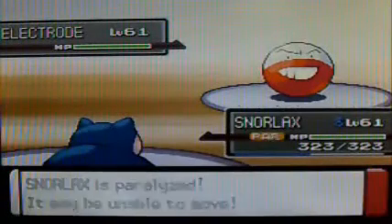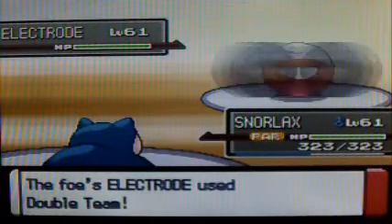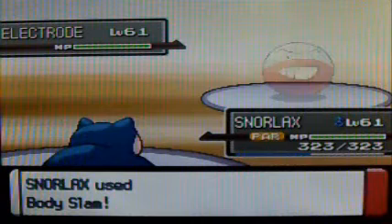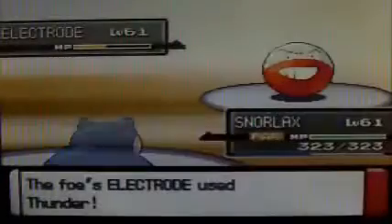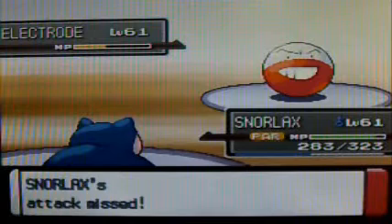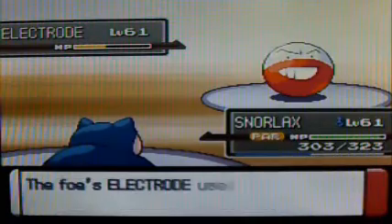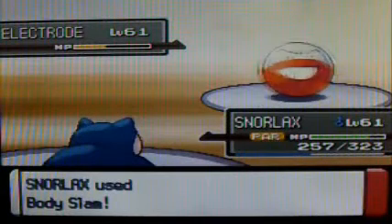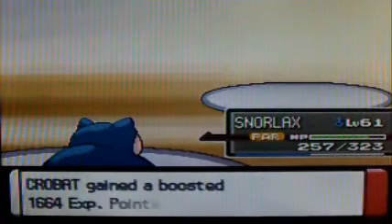Now I'm slower than slow — almost the slowest on Earth. I'm even slower than Shuckle, which is like the slowest Pokemon ever. I go for Body Slam and it does overhead damage, which is nice. One more Body Slam is going to knock out that Electrode. She drops a Thunder which does absolutely nothing to Snorlax. Unfortunately I miss with Body Slam because of Double Team — and Double Team is only for noobs. My second Body Slam hits and knocks out Electrode, which is very nice.